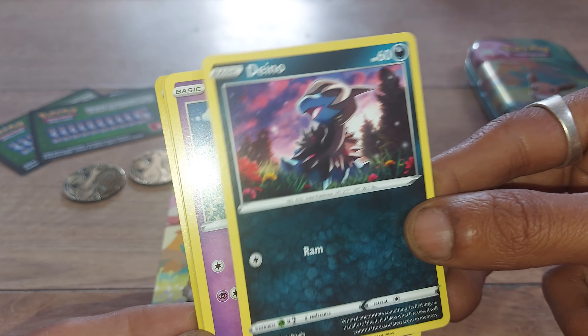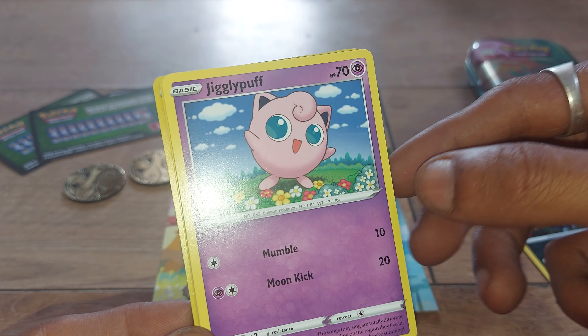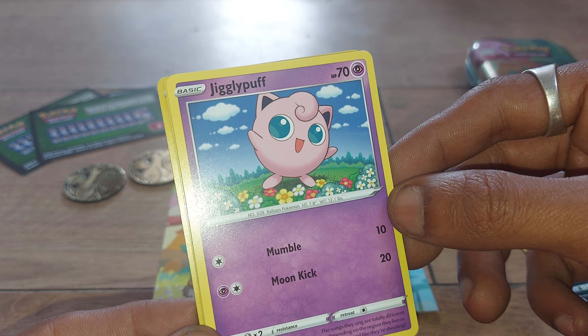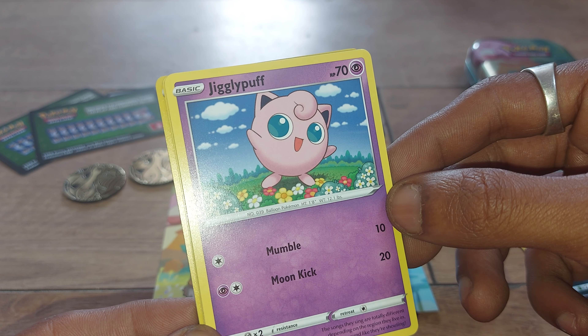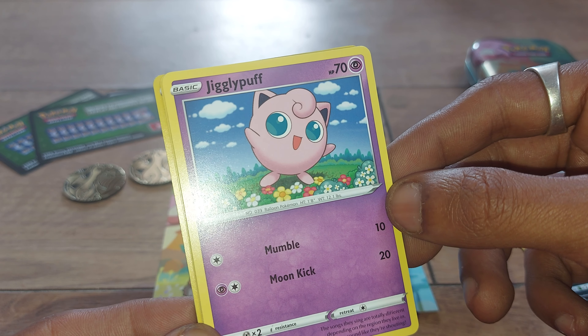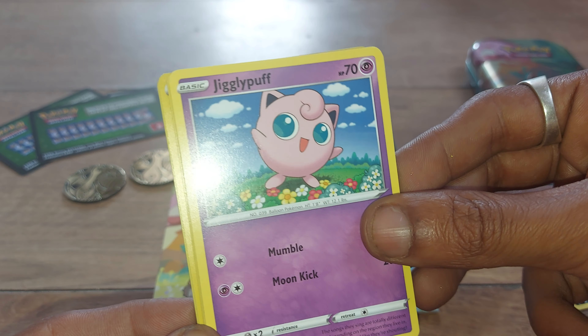Followed up by Jigglypuff from Generation 1, having 70 health points, being the Balloon Pokémon with Pokédex entry number 39. It has moves of Mumble and Moon Kick. Card 67 out of 189. The songs they sing are totally different depending on the region they live in — some even sound like they are shouting.